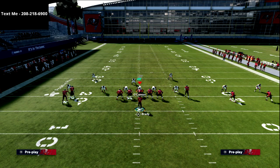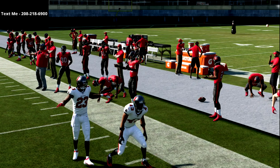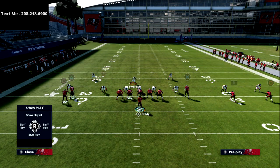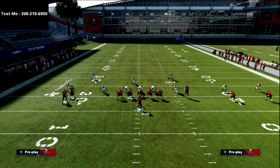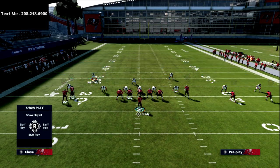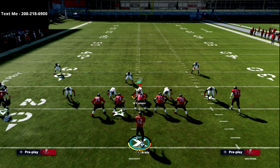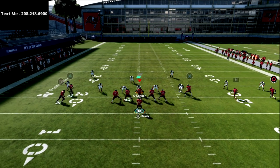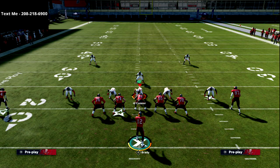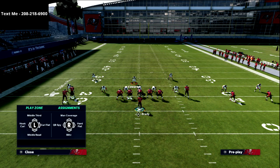Because of the grid system Madden uses, a corner route going from the wide side of the field to the outside gives that cornerback a higher likelihood to jump it. Watch the corner on the right side of the field — he sits on the receiver right there. That corner has a specific grid to defend, and with the middle third present, he can be aggressive on that corner route. On the left side, however, the outside third always plays bail because he's responsible for any vertical route up the seam.